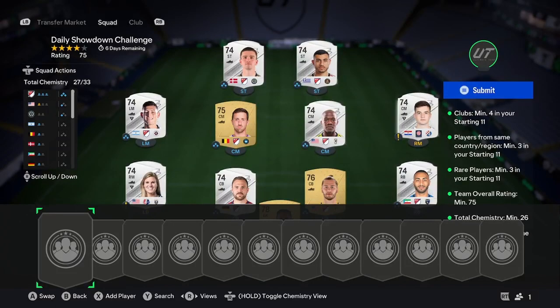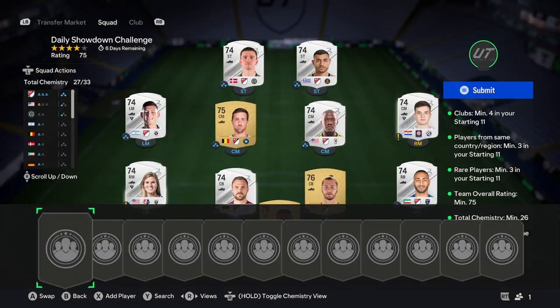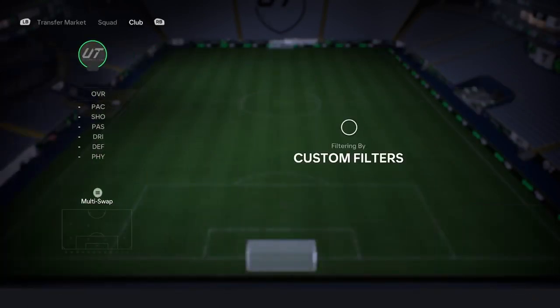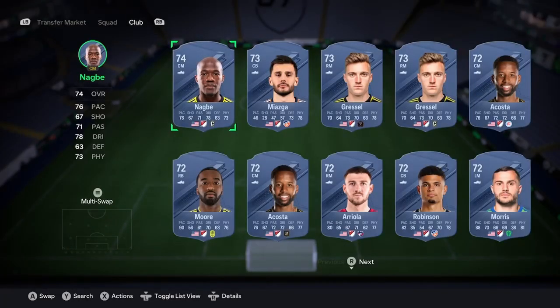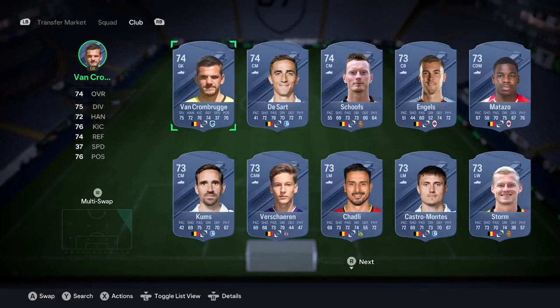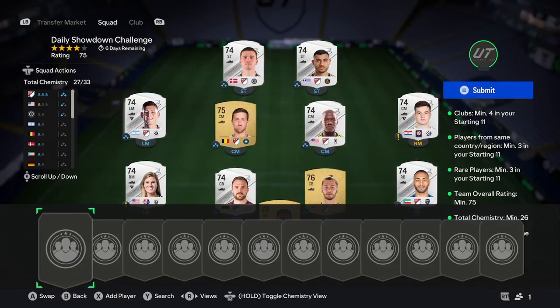To finish off this stage, you're going to need three players from the same nation. When you've done the previous steps, you've probably already got a player from the home nation of your league. For Belgium it would be Belgian players. For MLS it would be USA, though there are a lot of nations there. Sort by silvers — or silver rares if needed — and you'll only be paying around 350 each so it shouldn't be too expensive.